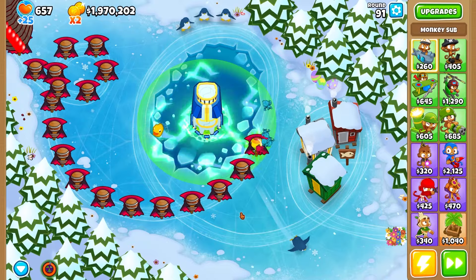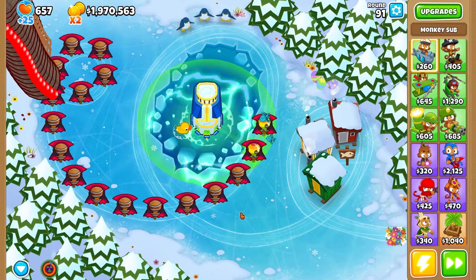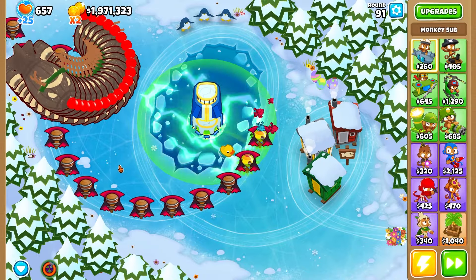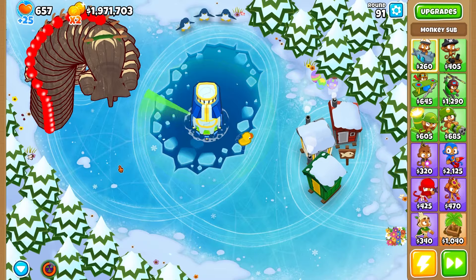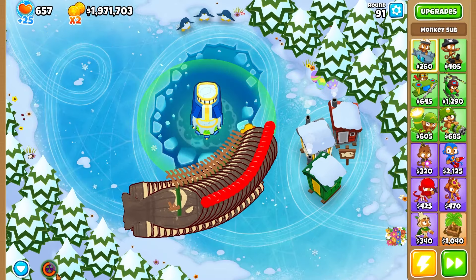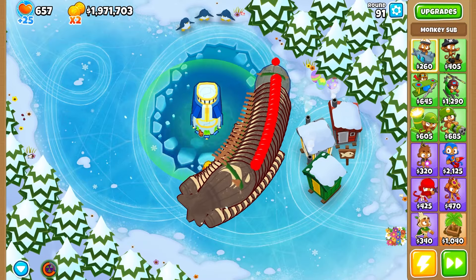It does very nicely here — it should! This is a $400,000 tower, it should defend a lot. We have a lot of skins on because it's the dev build. Let's see how it does against BFB when it's submerged. We have a very slow ability here — look at the cooldown, it's very, very slow.